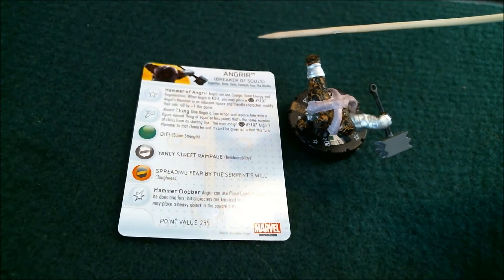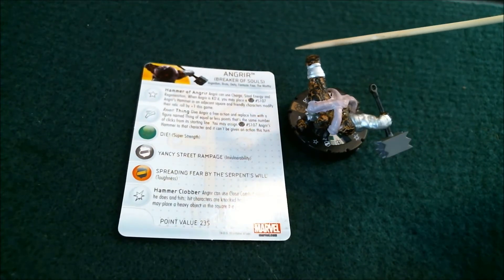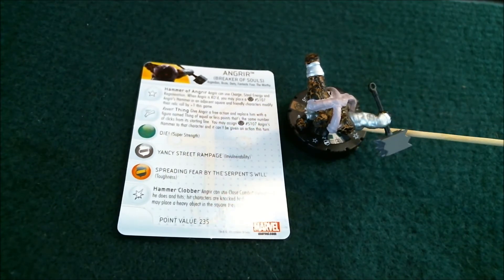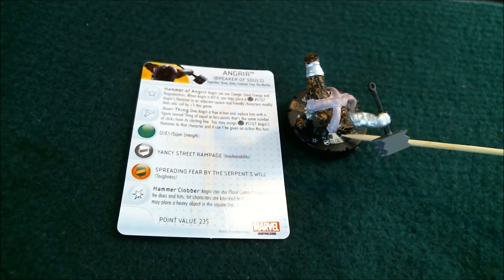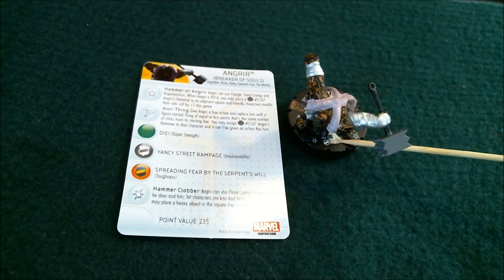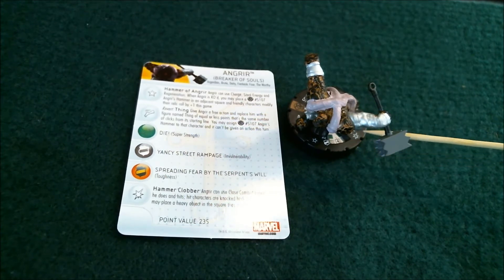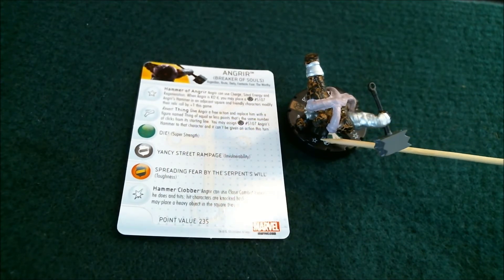His keywords are As Guardian, Brute, Deity, Fantastic Four, and The Worthy. His opening stats are a 10 movement with nothing on it, 11 attack with Super Strength, 18 defense with Invulnerability and Indomitability, 4 damage with a special, and 0 range. And he has a trait.